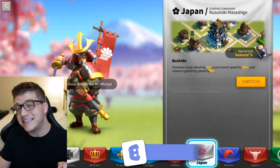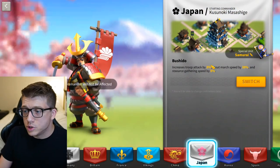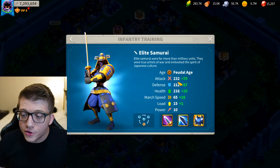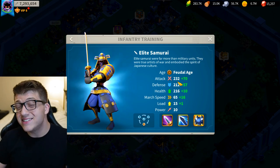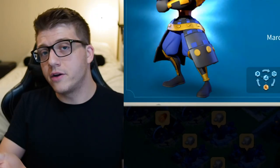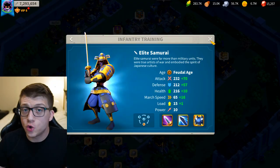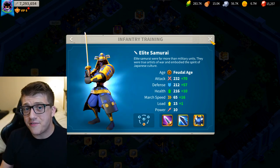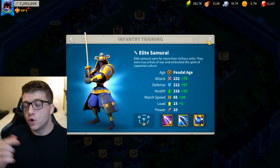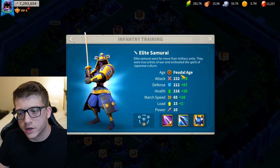Why is Japan better? Well, you lose 2% infantry attack by switching from Viking to Japan, keeping only 3%. However, the Samurai special unit gives you 232 base infantry attack — the highest base attack for infantry in the game. In comparison, Vikings only have 221 base infantry attack points. So even though Vikings technically have a higher 5% infantry attack bonus, the 2% advantage it has over Japan is not enough to compensate for being 11 points lower in base attack.